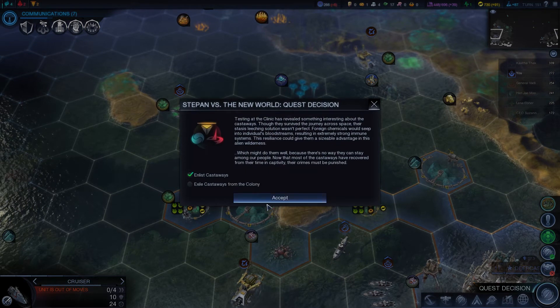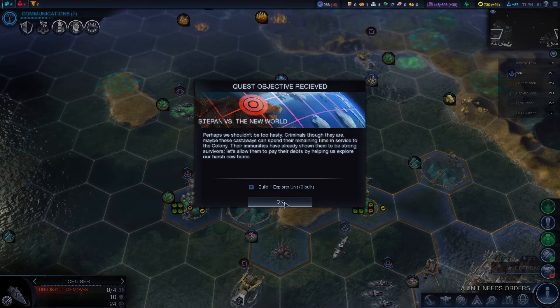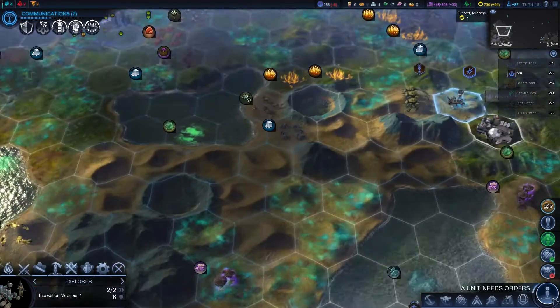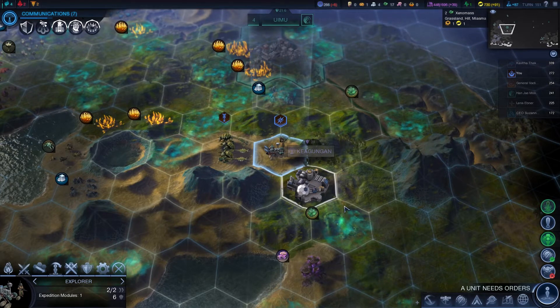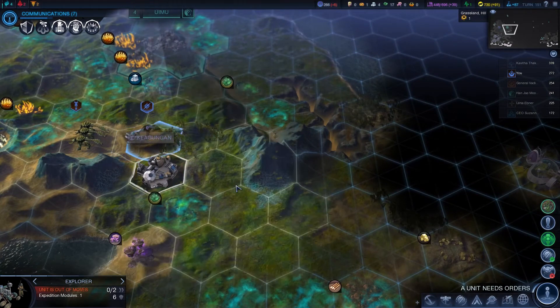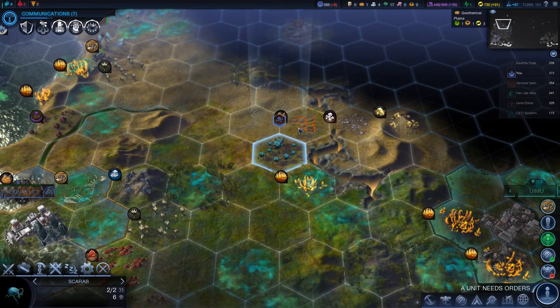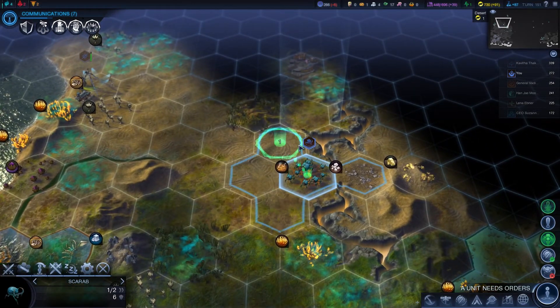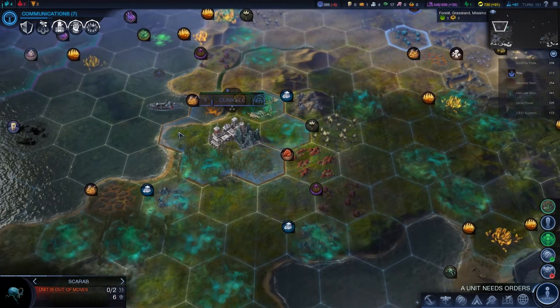Quest decision - continues to harmony, enlist castaways. Build one explorer unit. I've got to build another one? That seems a little redundant, but okay. I have an extra expedition module on this guy - let's start moving him over this way, see what he might find. You guys can continue your exploration. You guys are working on that, I'm good with that.